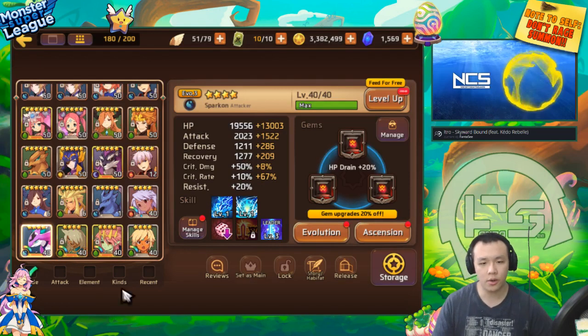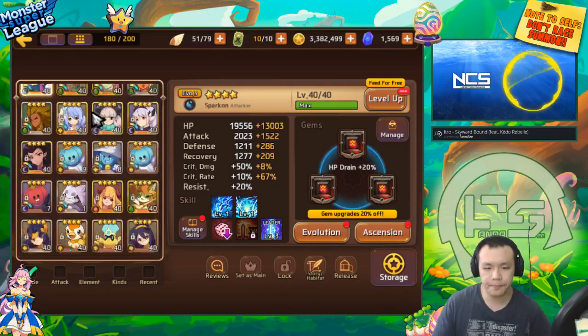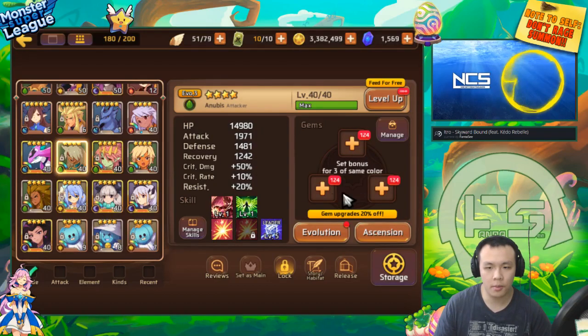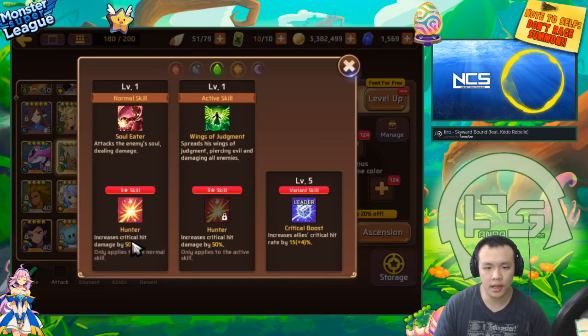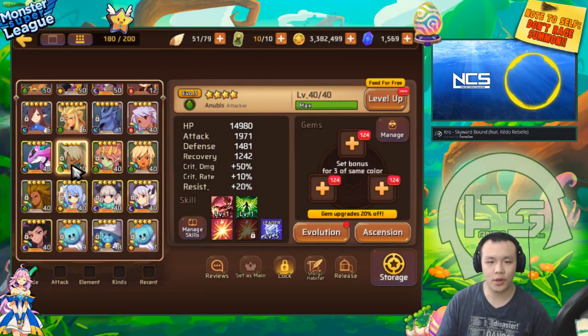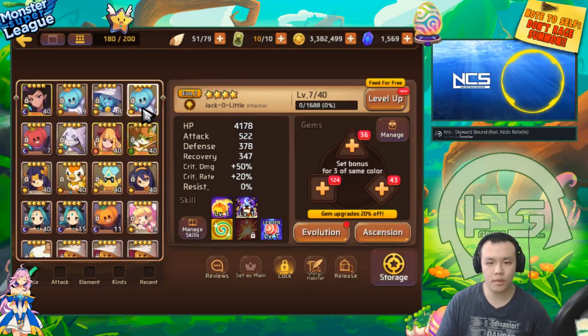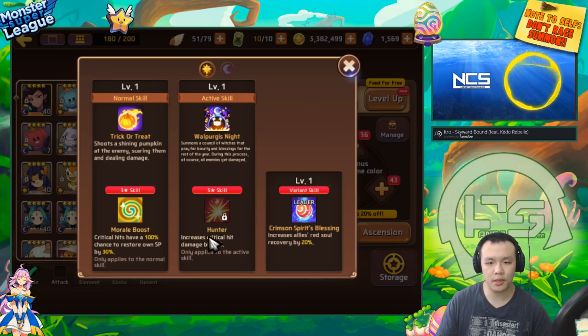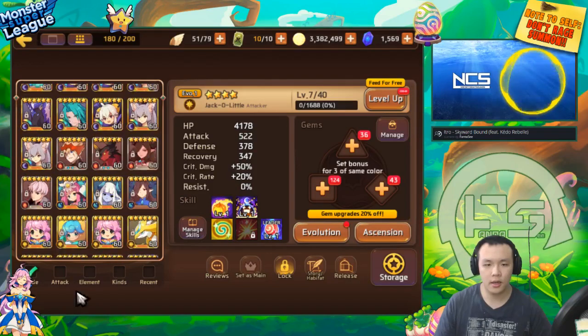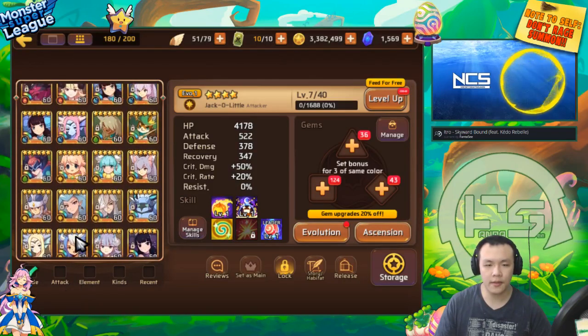The second type of monster that really needs a crit gem are monsters with hunter skills - skills that increase damage on crit - like wood anu. Light jack is both types: it has a hunter skill and also a skill that only activates on critical hits, making crit extremely important. It's really important to have a square slot on your light jack.